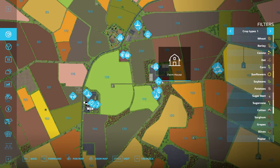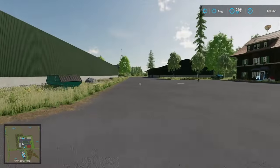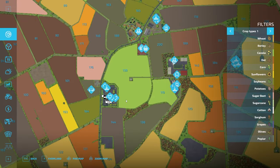Over on this side we have another farm with a farmhouse, and also the BGA. If you wanted to do a lot of BGA work you could have a little house here and everything would be set to go. That's what's over here — now we'll try to cut across to the starting farm.